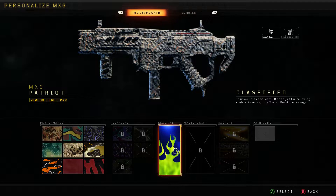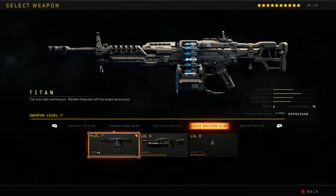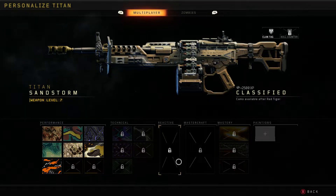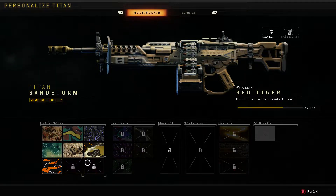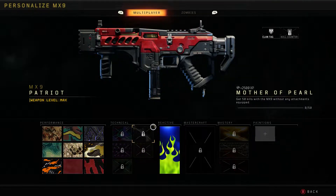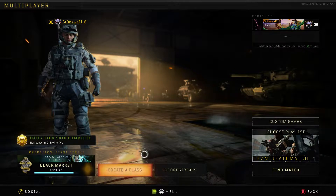The reason I haven't done this earlier is because I had to grind out all 100 headshots for the MX9. That is also why I haven't done the Titan version of this — I'm getting close, over halfway with the Titan, and then I'll be able to do the reactive and the Black Knight Mastercraft there. That'll be another video at some point. Since I just recently finished up the headshots, I'm going to try to get some of my no-attachment kills in and see how long it takes to get this reactive camo.